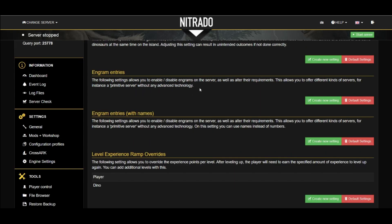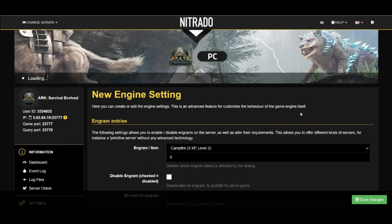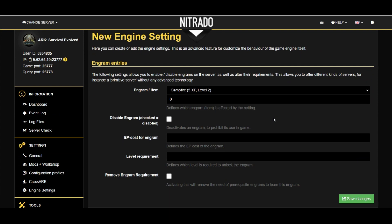Next up, the Engrams setting. This setting allows you to manipulate the engrams on your server — pretty straightforward. Here you can basically pick any engram and then disable it completely, change the experience point cost, change the level requirements, or even remove the engram requirements completely, making them accessible to everyone.